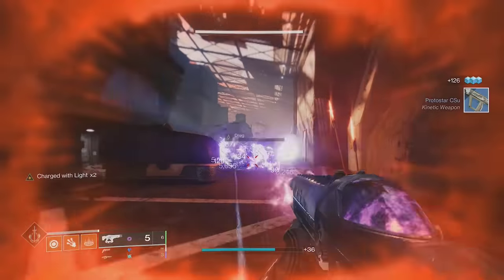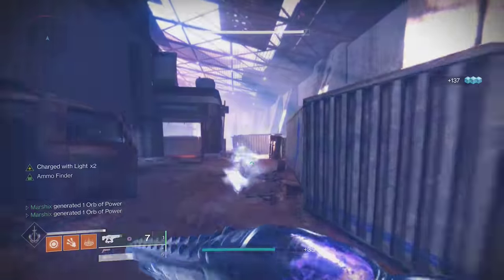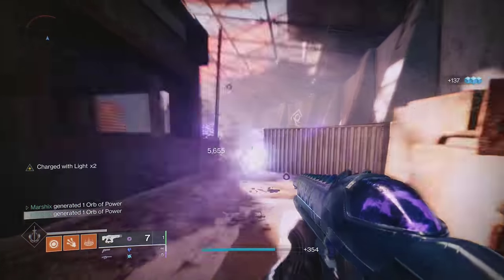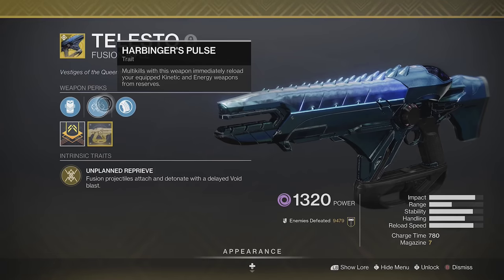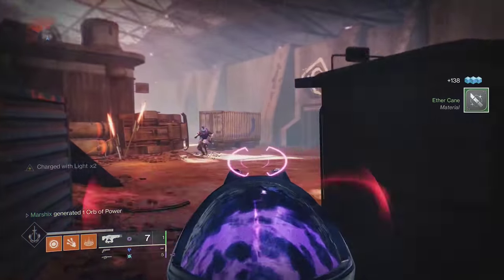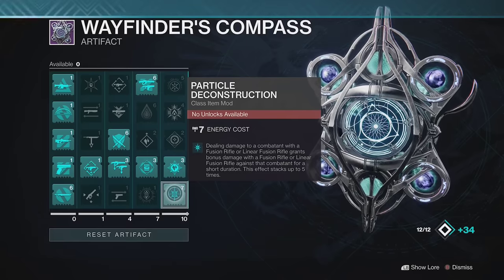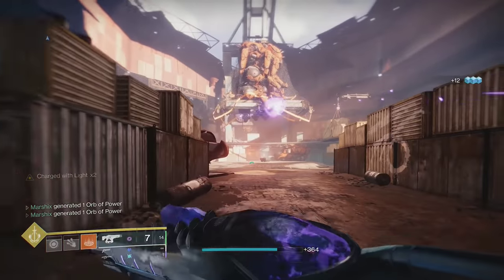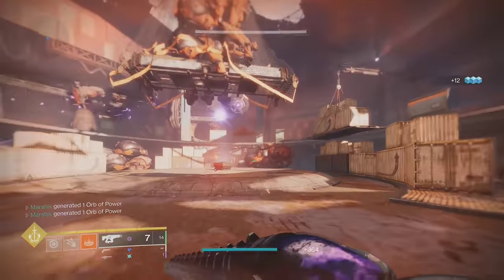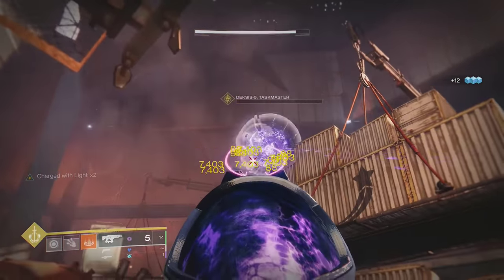In PvE, this weapon is even better. Many red bar enemies only need 1 or 2 bolts to kill them, so you can flail it around and get multiple kills very easily. Multi-kills make it reload itself and your kinetic weapon. On top of that, this season we have the particle deconstruction mod as part of the seasonal artifact, which makes it deal up to 40% more damage against any enemy in PvE, turning it into a high DPS option.